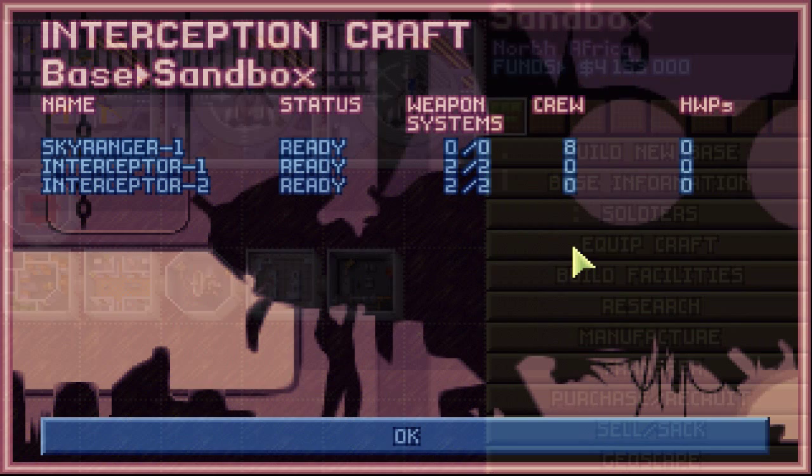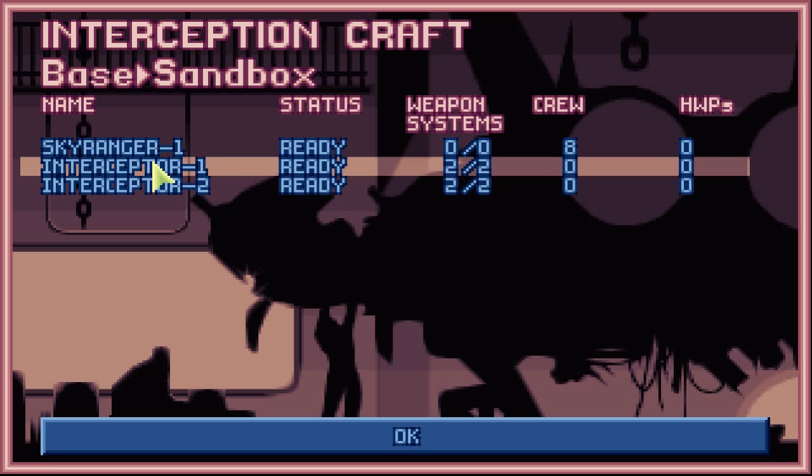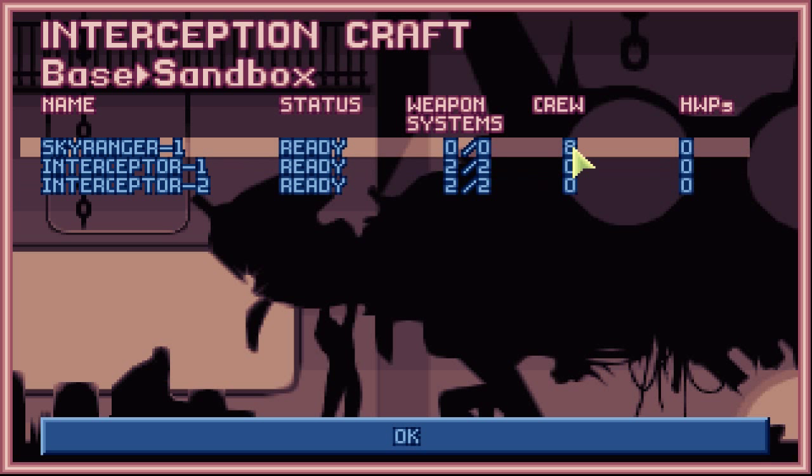The next window is Equip Craft. In this window, you can see the Sky Ranger and Interceptors from the hangars — these are all the ships. The status shows they're all ready. Weapon systems, the crew if any are present on board, and I think this last column has something to do with vehicles or heavy weapons.